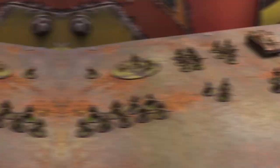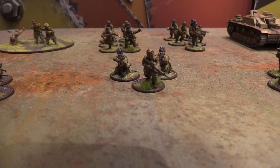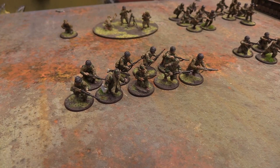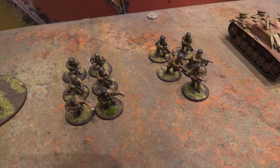Let's take a peek at the German forces. I'll be playing late-war Fallschirmjäger with Panzer support — that's the tank in the back. For the officer, I have a first lieutenant accompanied by two buddies running around with assault rifles. I also have four infantry squads: two of them run with eight men and one NCO, with two light machine guns and rifles for the rest.